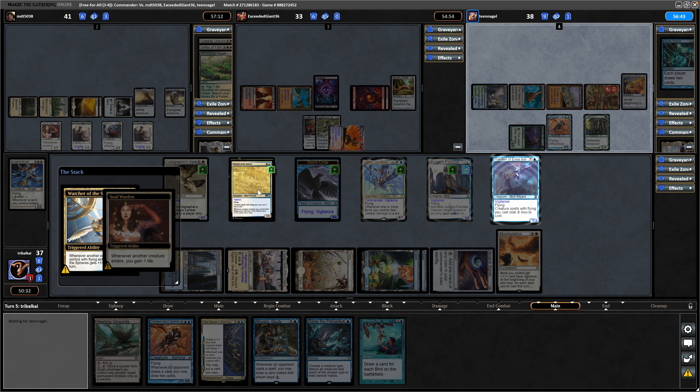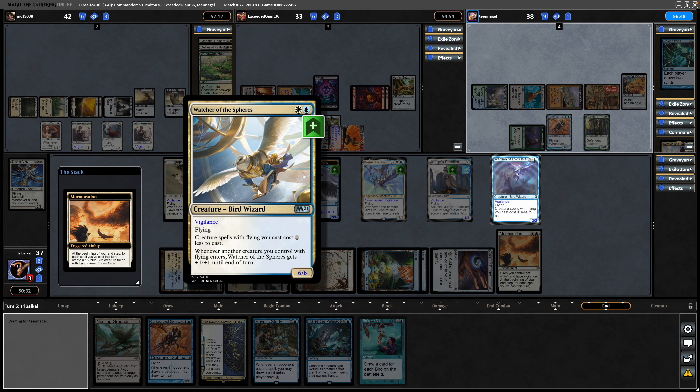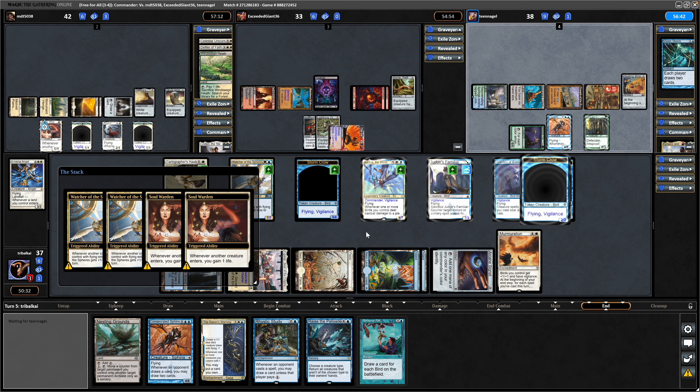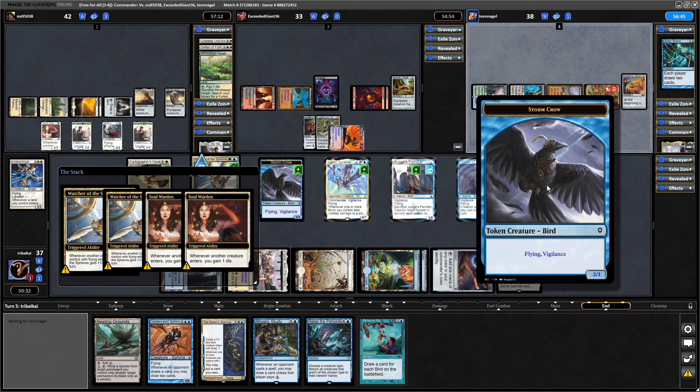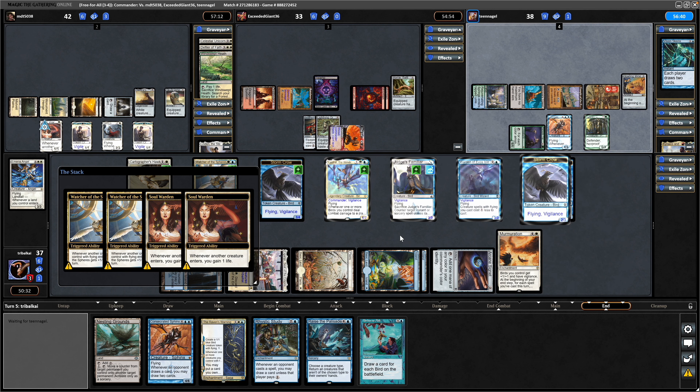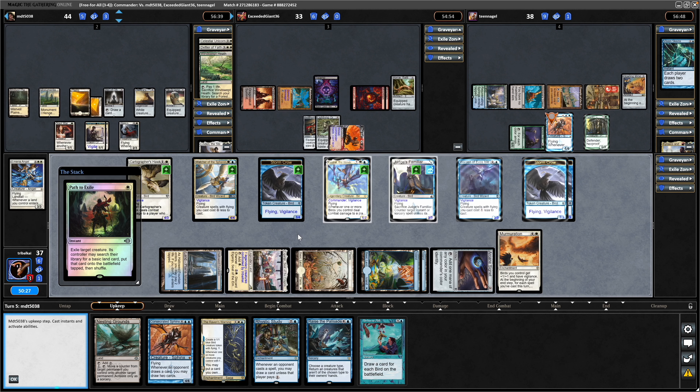Would have maximized the amount of damage as well I suppose, so yeah, could have played the turn a little bit better. Get a couple of Stormcrows thanks to us casting two creatures or any two spells this turn. A Path to Exile goes onto the Consecrated Sphinx — fine with that. Doing that during the upkeep before any draws are made.